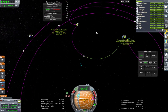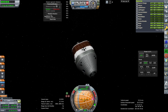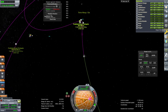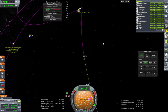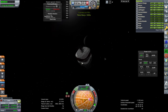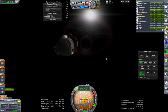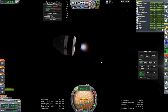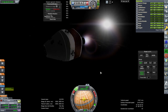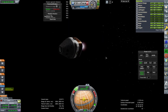Our periapsis is 201 kilometers — that's not too bad. This service module is meant to have enough delta-V to push a lander around, and obviously to capture a lander into orbit. I think we are in moon SOI — I'll take the 200 kilometers. That was the smoothest moon transfer ever, at least in Principia. Ignition.